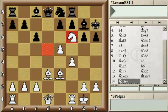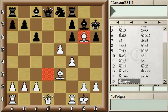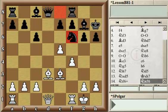Knight f6 check would work if the pawn captured it, which looks like the most natural move, because then after Bishop g6 — much the same way as we've seen earlier — White would win Black's Queen. The problem is that Black also has the option to capture the Knight with the Knight. What's the difference? All of a sudden the Black Rook is protecting the Queen, and therefore it is Black who wins material, not White.